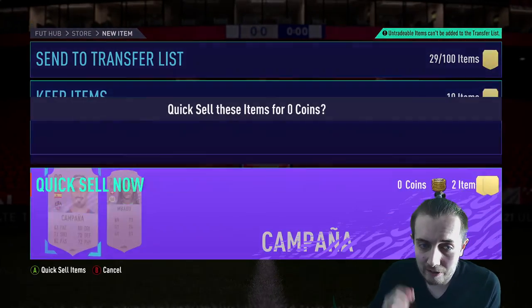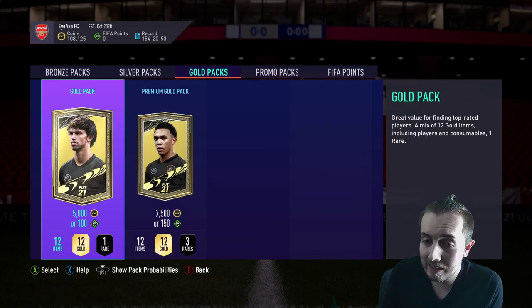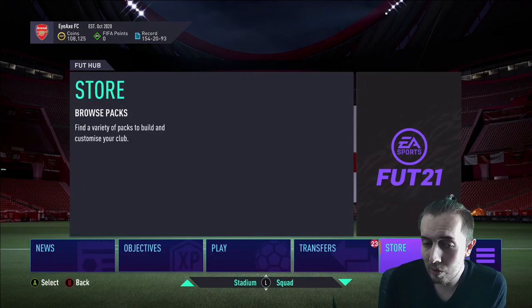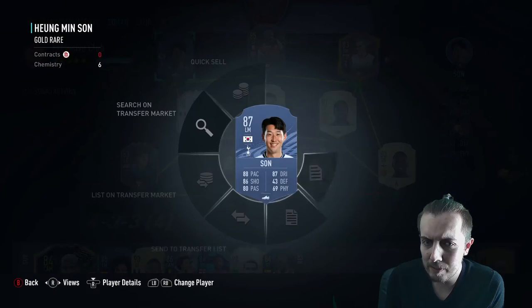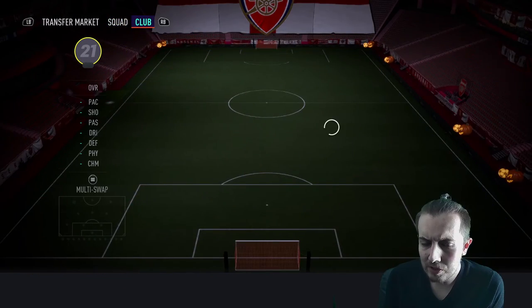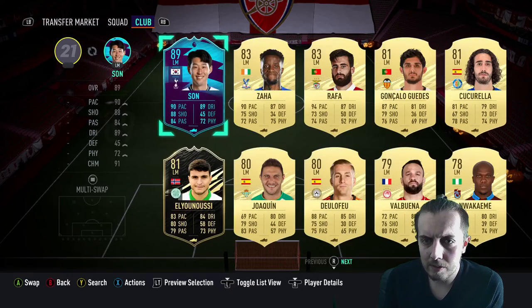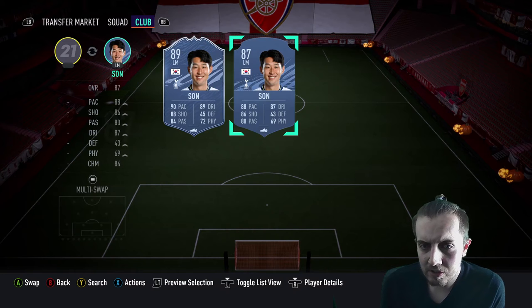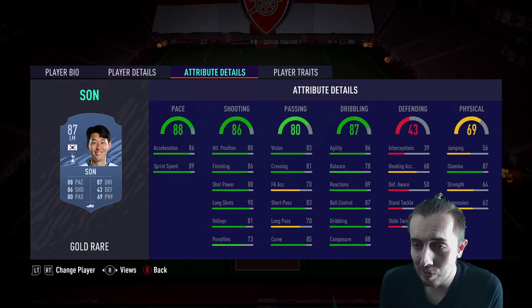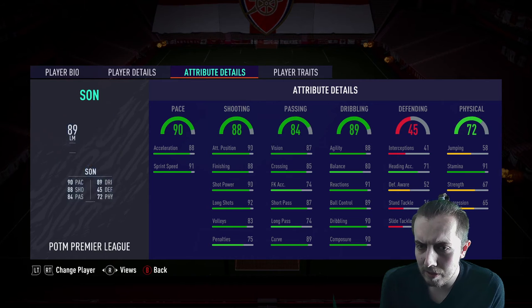EA love giving out really shitty rewards for stuff like that, but it is what it is — we spent a lot of coins to get Son and managed to complete him. Let's stick him in the team for old times' sake. Heung-min Son, 89-rated. Let's have a quick look at what kind of boost he's actually got to his stats. He's got a plus-2 boost in pace — acceleration and sprint speed both boosted by 2.